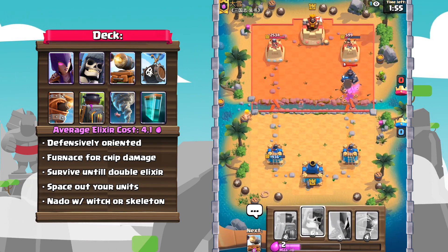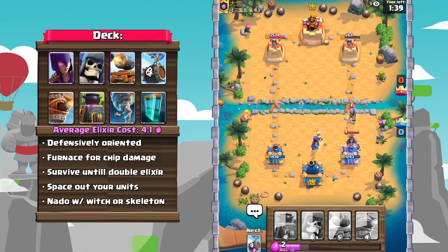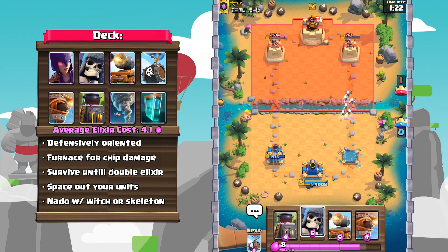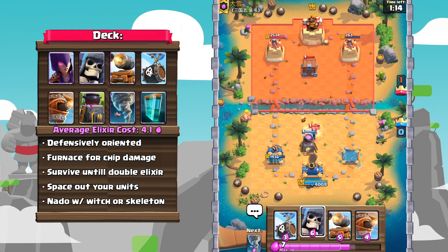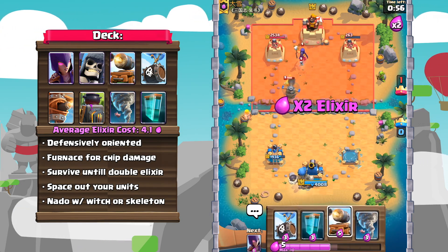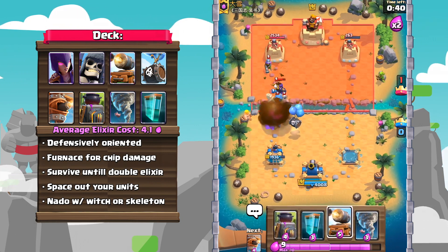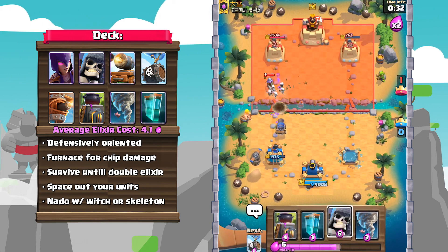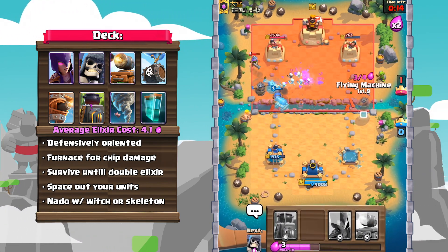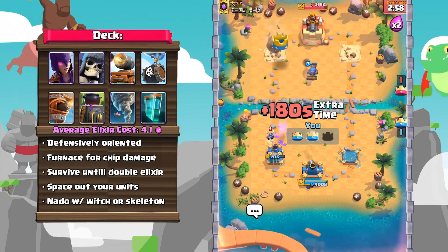The Clone just adds insult to injury, doubling the Giant Skeleton's bomb, the Witch's skeletons, and the Skeleton Barrel as well. The Clone can also form a sort of spell-bait synergy with pretty much any other card. With Witch and Furnace baiting out a Poison, it'll free you up to play a Clone as well. This deck is a pretty defensively oriented deck — the Furnace is a very effective way to get good chip damage, and all your units are quite expensive, meaning they are high-utility defensive cards meant to defend a really big push and then counter-push. Just try and survive until double elixir time, and then you'll have a much easier time since a lot of the cards in this deck are on the expensive side. The Tornado is another card that just works in this deck, synergizing with the Giant Skeleton's bomb or even the Witch.